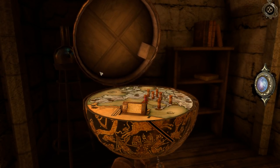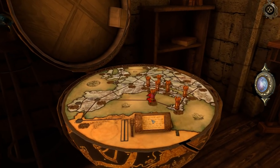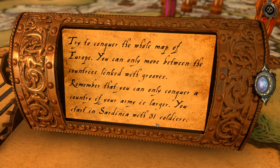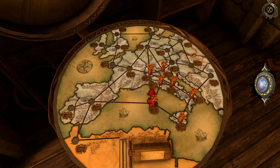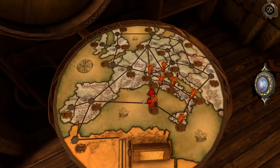Where's the kaboom? There's supposed to be an earth-shattering kaboom! 'Try to conquer the whole map of Europe - you can only move between the countries linked by grooves. Remember that you can only conquer a country if your army is larger. You start in Sardinia with 31 soldiers.' Like a whole game is gonna happen here? Oh, this is interesting!